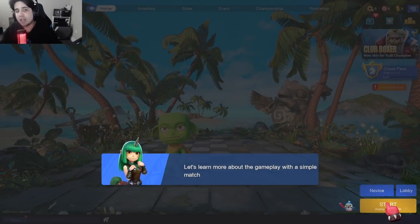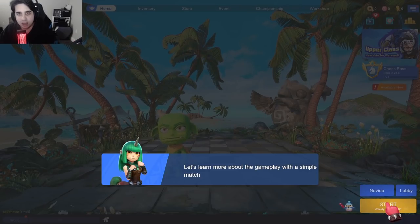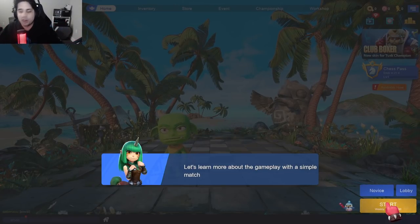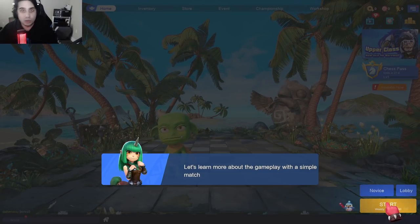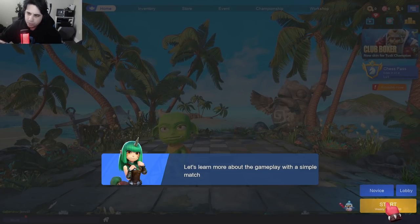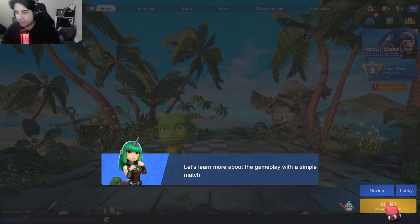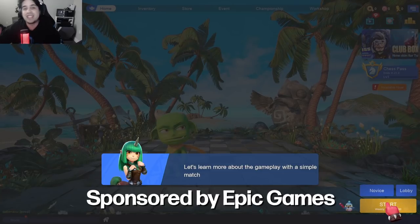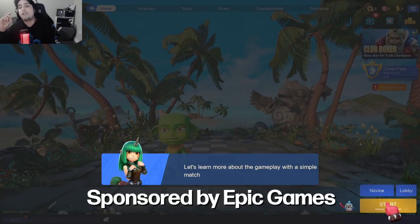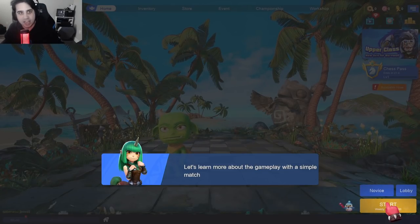What's up guys, today we have a special video. We'll be playing Auto Chess for the first time on the YouTube channel. Auto Chess originally started off an entire genre — the auto battler genre — which spawned from Dota Auto Chess, created by Drodo. That game blew up, then TFT came along, and now those same creators have made a standalone game you can download for free on the Epic Game Store. I'll have a link in the description.